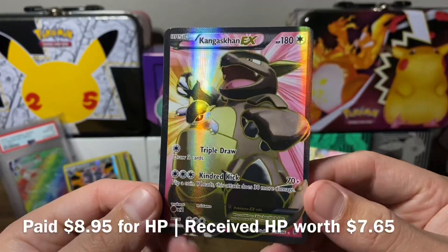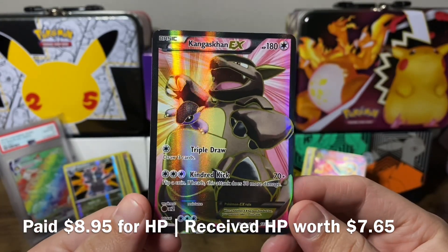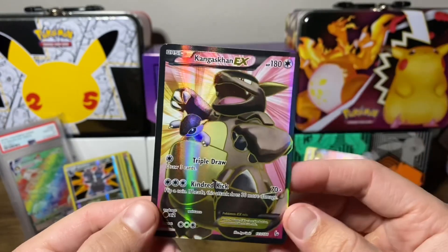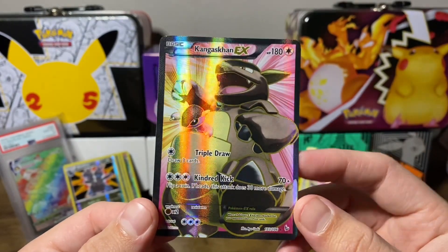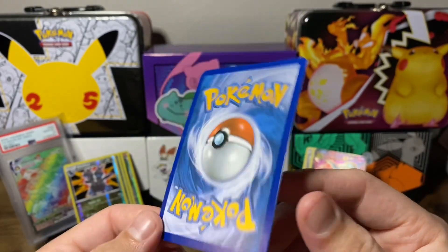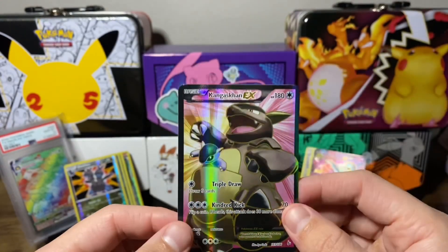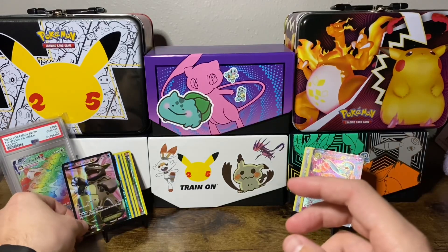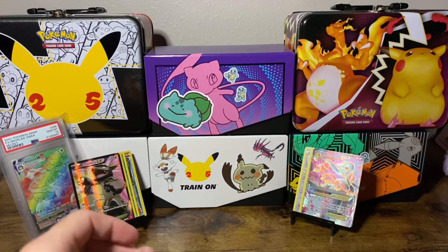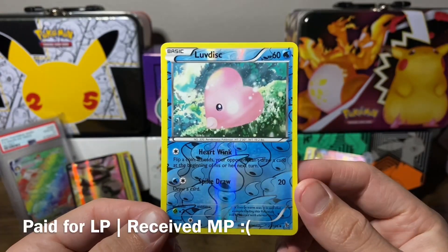We have a Full Art from Flashfire — the Kangaskhan EX. A lot of the Full Arts from the XY era were kind of ugly, but this one actually works really well. The dark border matches the Kangaskhan, and the pink in the background with it about to punch looks great. For those who weren't aware, Mega Kangaskhan's ability lets the baby Kanga come out and you basically get to hit twice — it was very overpowered.